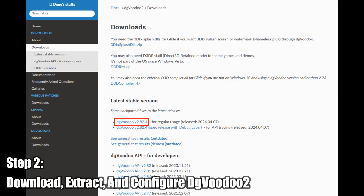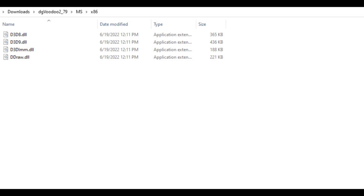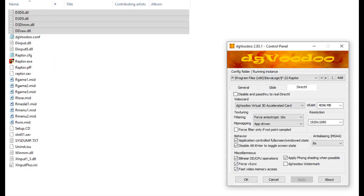Once that's done, the next step is to download and extract DGVoodoo 2. After that, go into the DGVoodoo 2 folder, then the MS folder, then the x86 folder, and copy the files shown here and paste them into the game's directory. Once that's done, open up DGVoodoo 2 and configure as shown here.